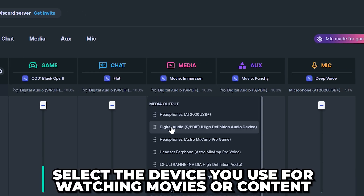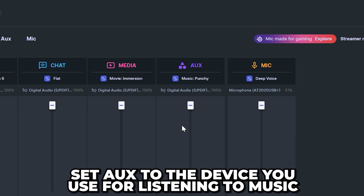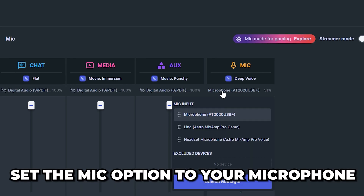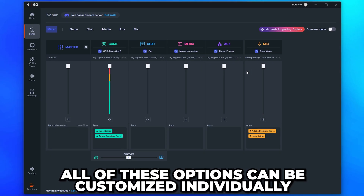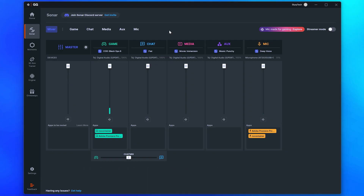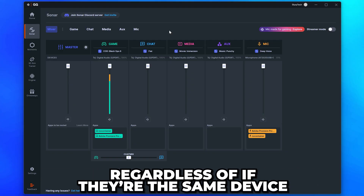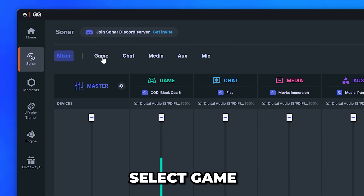Go to Media and select the device you use for watching movies or content, then set Aux to the device you use for listening to music. Head across again and set Mic to the microphone that you use. All of these options can be customized individually, allowing you to adjust how your gameplay, chat, media, music, and microphone sound. Make sure the master volume slider is turned up, then go to the top and select Game.